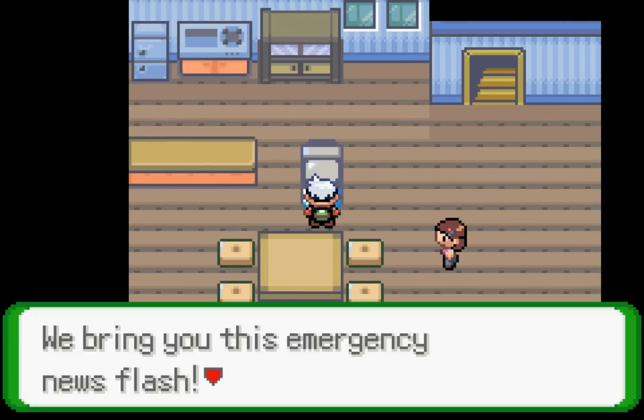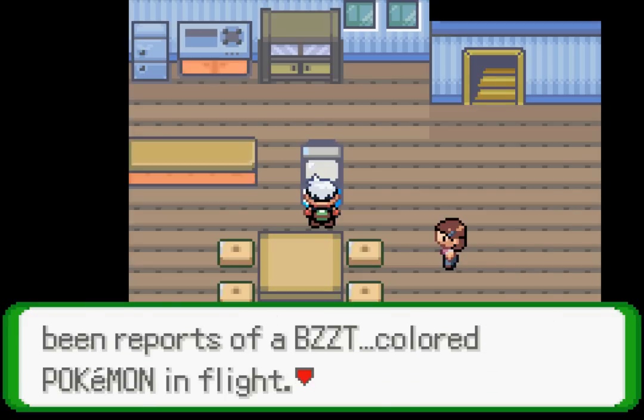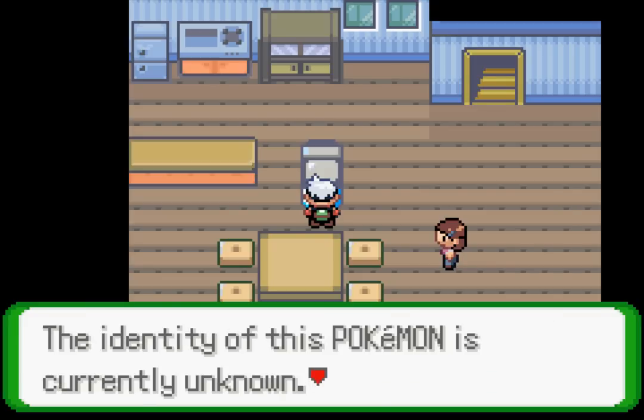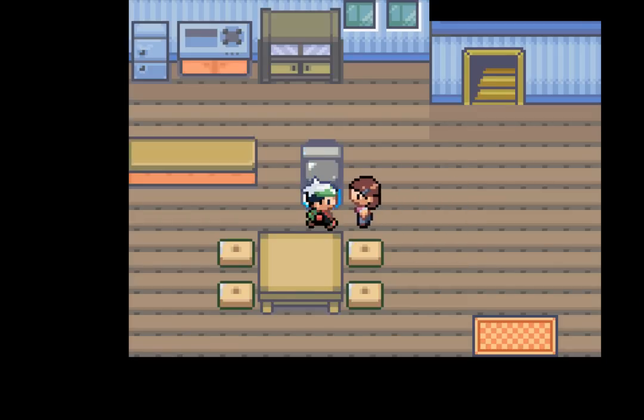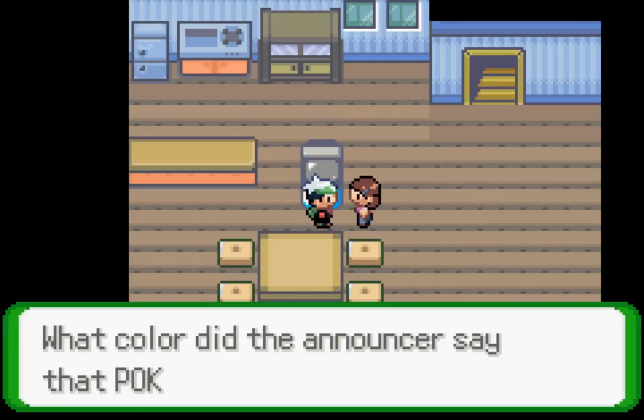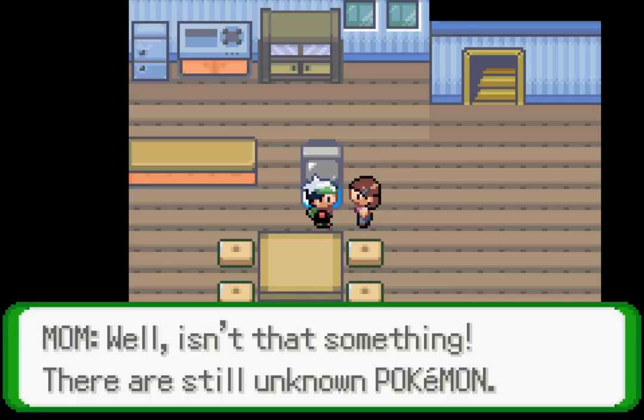'We bring you this emergency news flash. In various Hoenn locales, there have been reports of a colored Pokemon in flight. The identity of this Pokemon is currently unknown. We now return you to the regular program.' Did you catch that? If you choose red you will have a Latias, and if you choose blue you will have a Latios. I'm going to go ahead and choose blue because I think Latios is cooler.